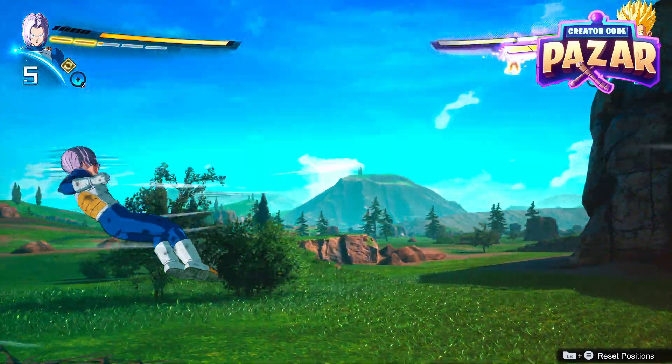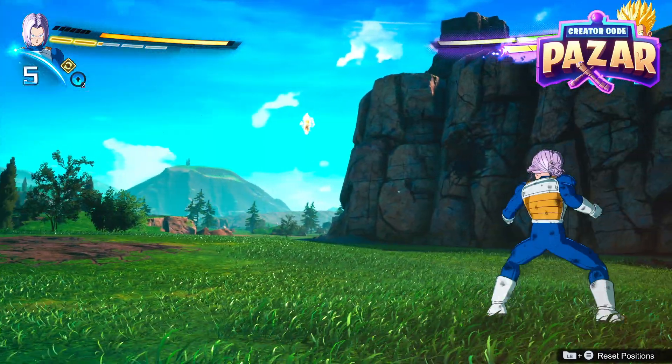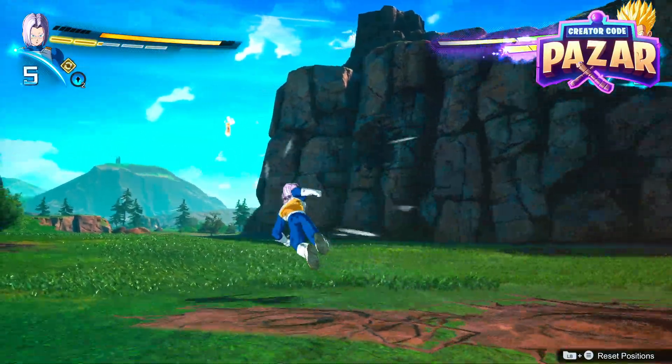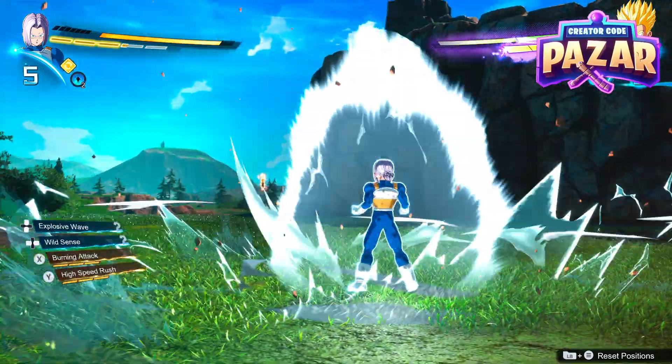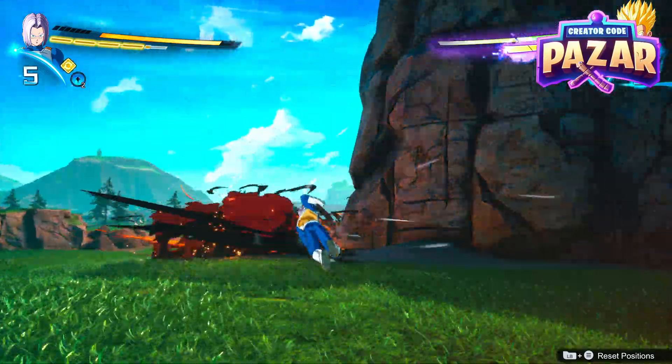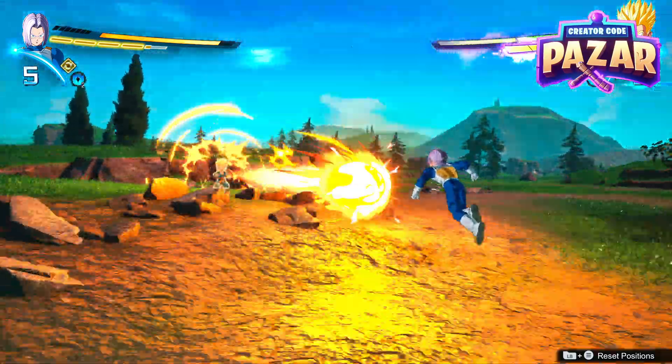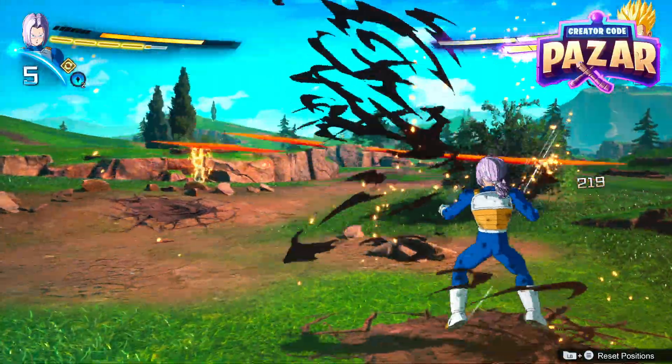You'll be able to reflect the attacks. If you're just standing still, your character will just block them, and if you're holding guard that way you'll just block them too. To reflect the bigger blasts it does cost some ki. As you can see here, my ki will be moving down a little bit if they're throwing the bigger blasts at me.